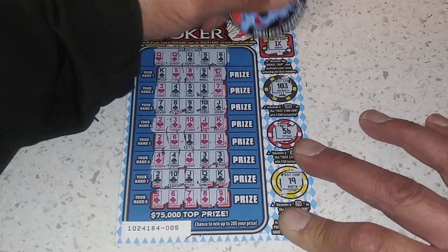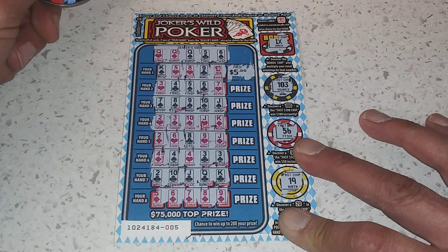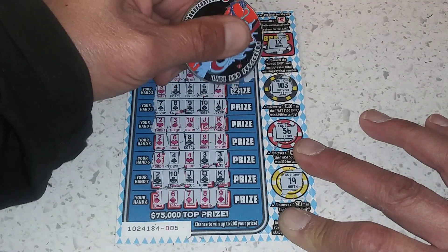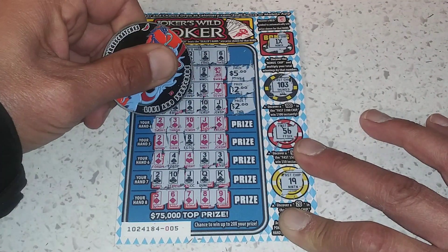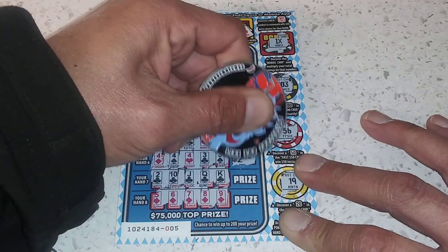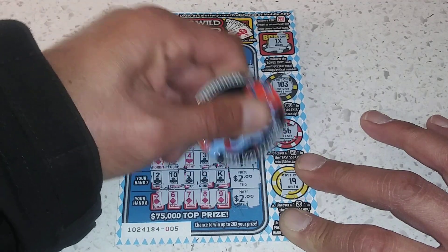Let's see if I got a multiplier — times one, so no go. Got a five — nice. So three, four, five, six, seven. There's a two — I figured as much. So I lost that one, I lost that one, but I won these.